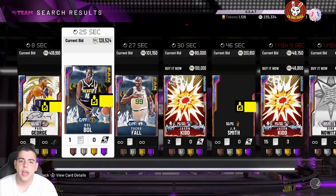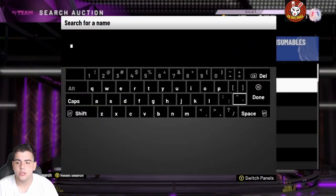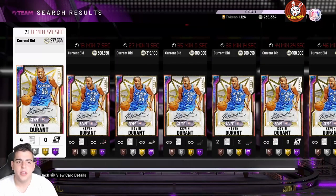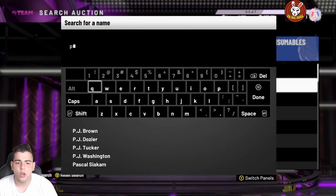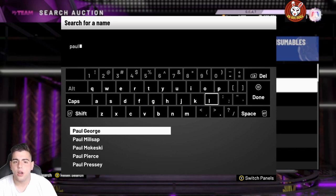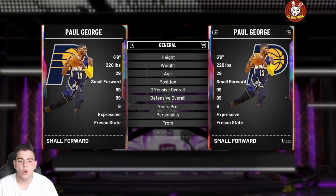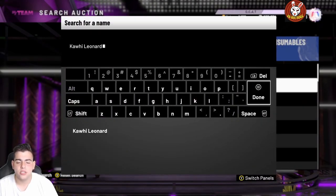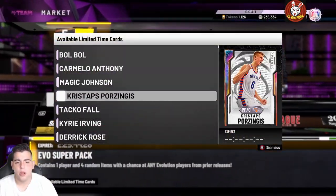What you guys should be doing right now is 110 percent not popping these packs. Instead, head over to the auction and pick up some prime players like Paul George and Kevin Durant — their prices are definitely going to rise. Kevin Durant is dirt cheap right now, and Paul George at 400,000 MT is the biggest snag. He was 650,000 MT two days ago. I'm surprised Kawhi is not in there.